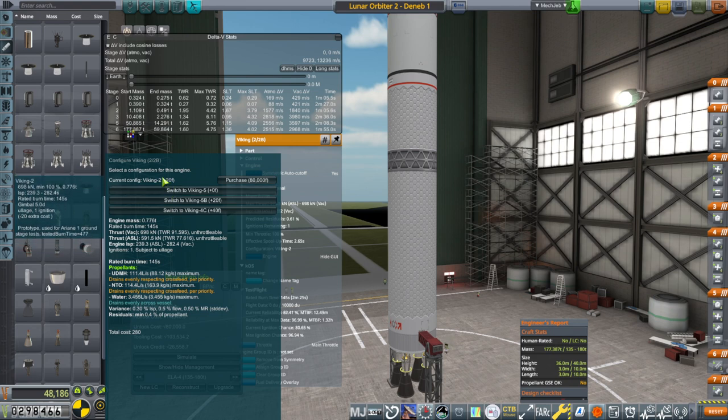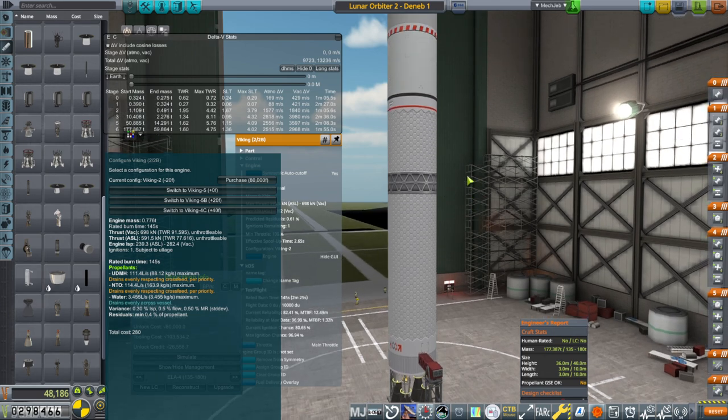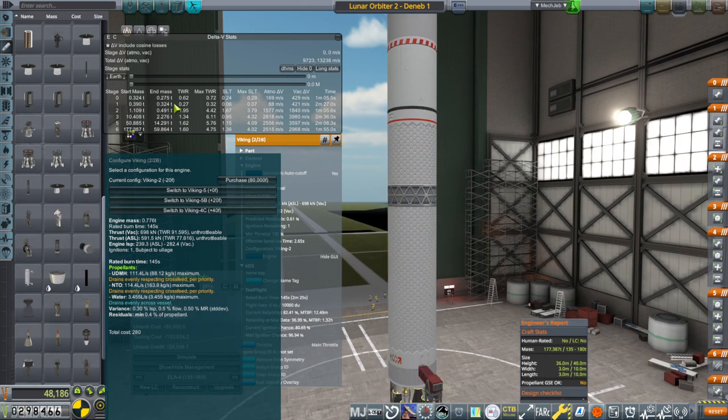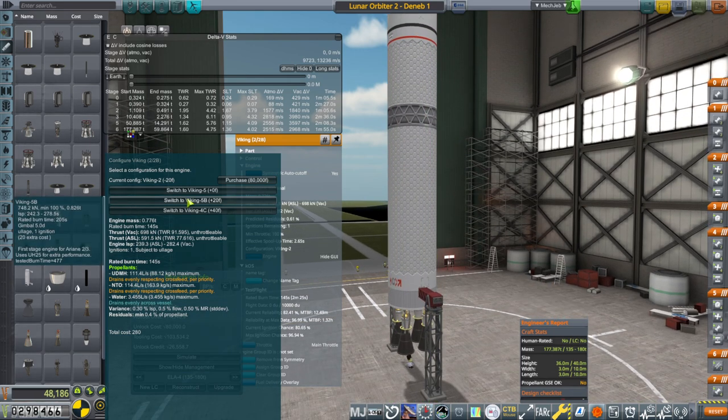We have less thrust on this one — well, really we have more thrust but less ISP in vacuum. It's an option, but I decided to go with the one that had better ISP in vacuum. Though this one has a longer burn time, we don't really need it. If we tried to push the burn time any longer with this core we'd have a really low thrust-to-weight ratio, so we don't want the extra burn time. This one is vacuum optimized.